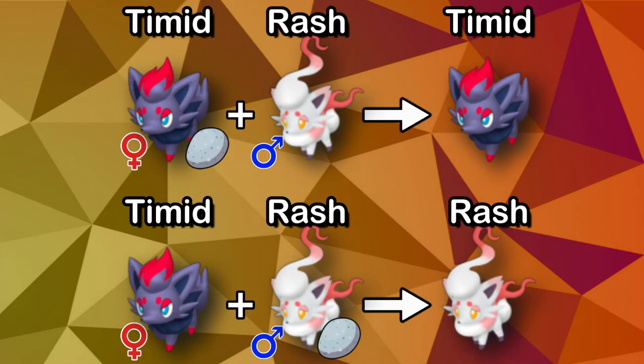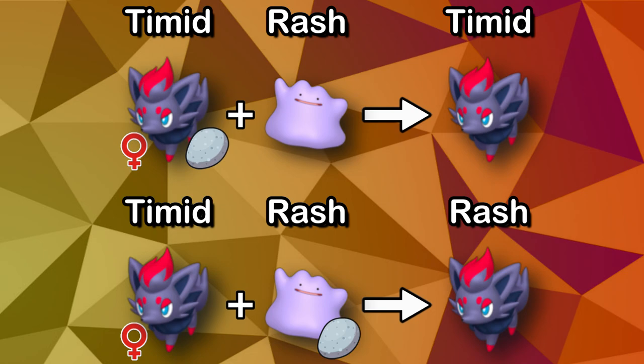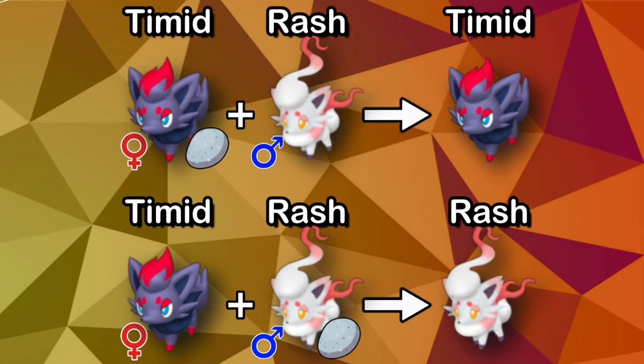These rules work with same species breeding, different species breeding, and ditto breeding. If the Pokémon you are breeding has a regional variant, then you can use an Everstone to pass down that form to the Pokémon's children.